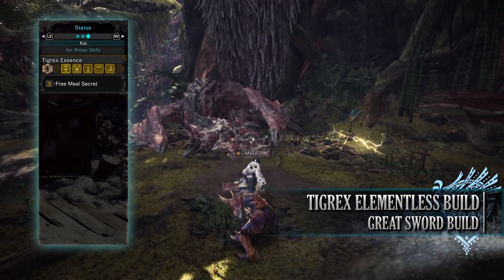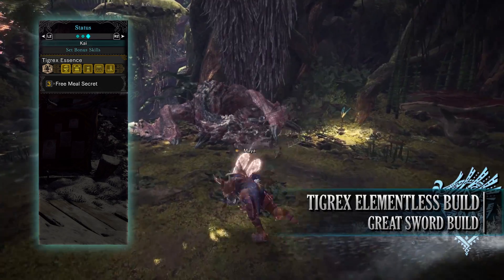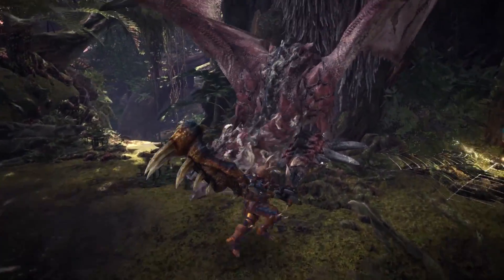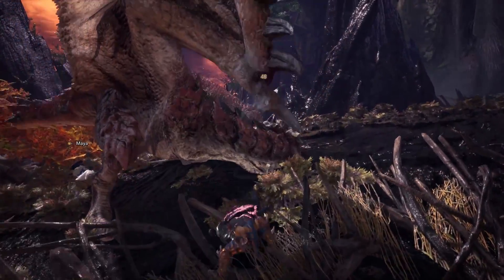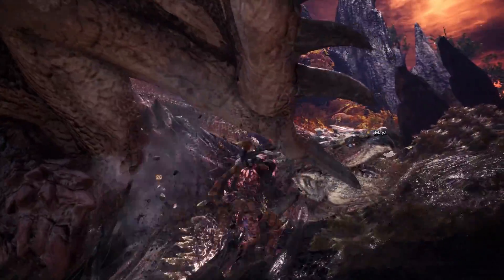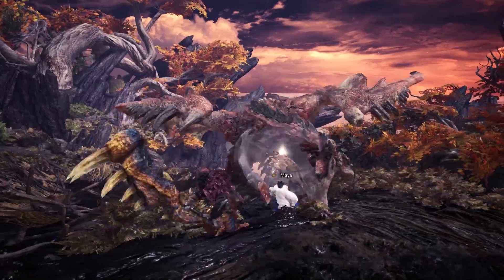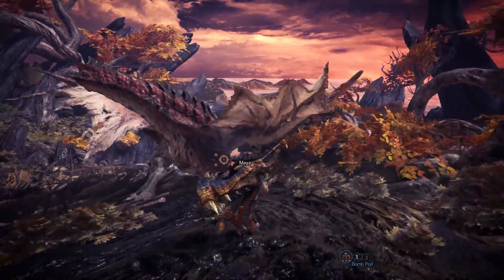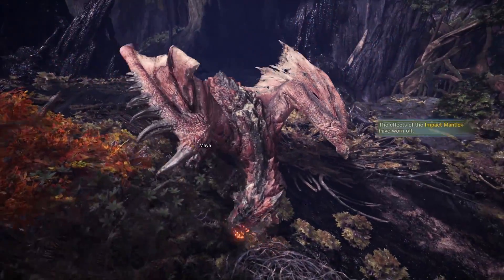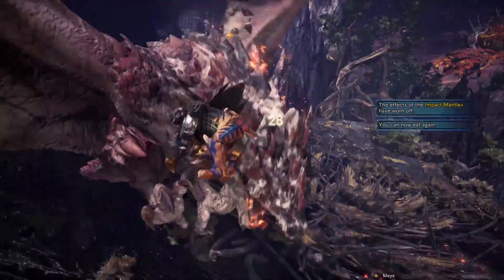For the set bonus you'll have the Tigrex Essence Free Meal Secret, which allows us to get the Free Meal skill to level 3, up from just level 1. So as you can see it is an all-rounder build having defensive skills, offensive skills and quality of life skills. This is also a great build to go through the game for the first time as the Free Meal skill will allow you to save on various potions. The main downside about this build is it does lack the Focus skill, which means it will take a little bit longer to charge up your weapon. Nonetheless this build hits hard and can potentially see you through to the end of the game.